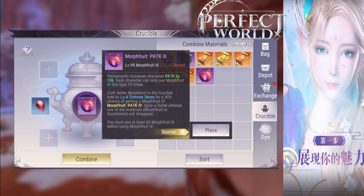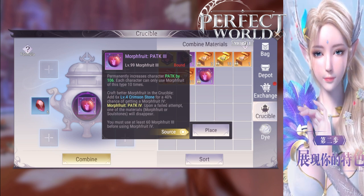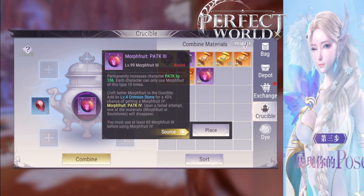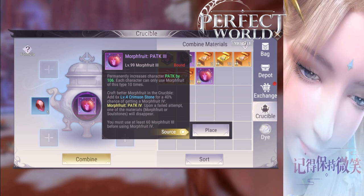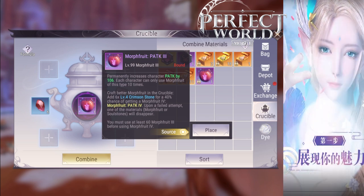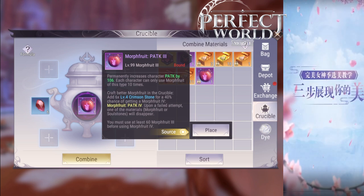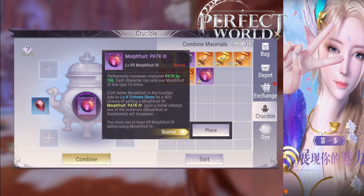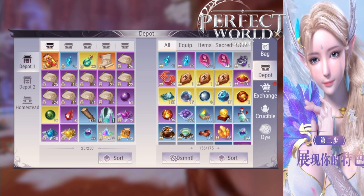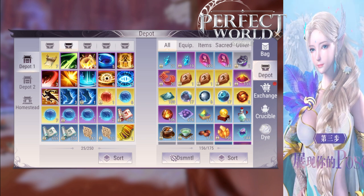You can also use 10 of these a day. In order to make a level 4 fruit, you will use 6 level 4 soul stones and a level 3 fruit. It's getting a little bit tougher to make because not only do you have to pass the 50% chance and pass the 45% chance — you now have to pass a 40% chance. So it's getting harder and harder to make the level 4 fruits, and it'll be something you'll be working on for a long time. I'm not even close to level 4 — I'm still working on level 3.